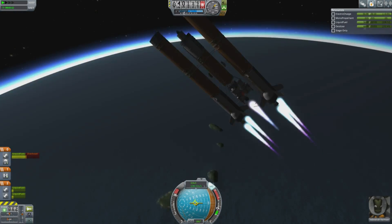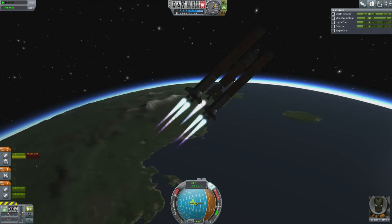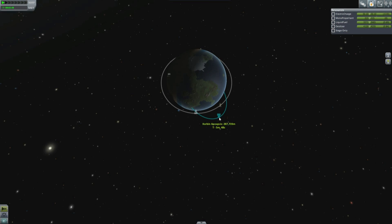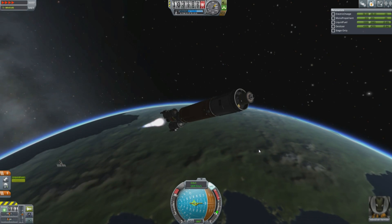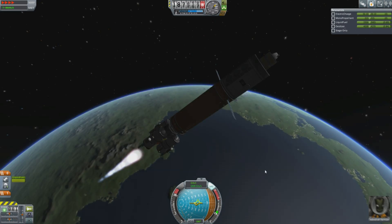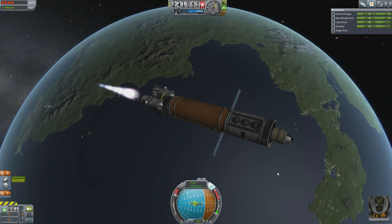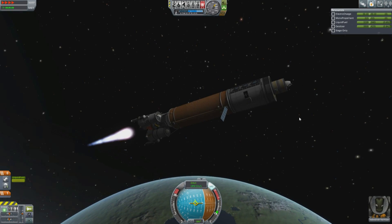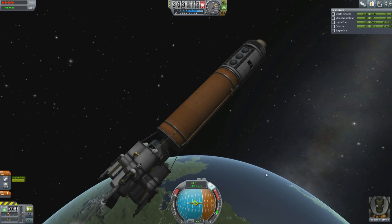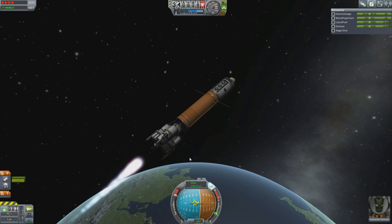I'm grabbing science as I ascend, and I'm also taking a very steep ascent trajectory. The reason for this is when the fuel runs out, we're just going to be pushing ourselves into orbit using this tiny engine, and it's going to give us very small amounts of acceleration, so we need as much time as possible to let that engine push us into an acceptable orbit that doesn't result in death and destruction against the atmosphere of Kerbin.